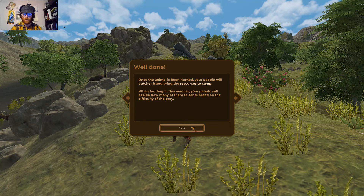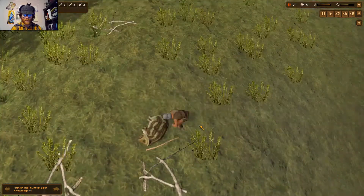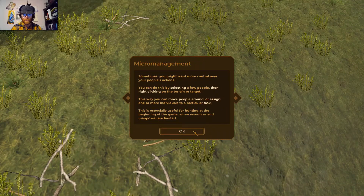Once the animal has been hunted, your people will butcher it and bring its resources to camp. When hunting this way, your people decide how many to send based on the difficulty of the prey. We can see him processing the carcass. You can also select specific people and right-click on terrain or a target to move them or assign individuals to a particular task — especially useful for hunting early in the game when resources and manpower are limited.